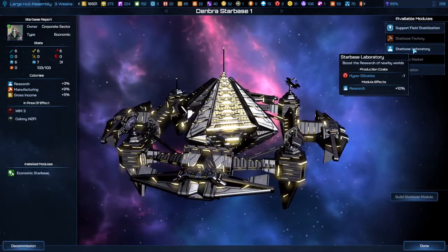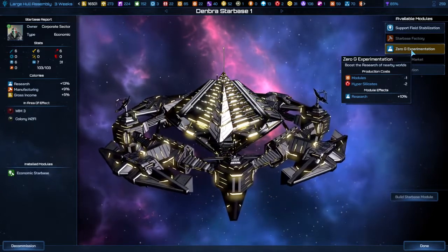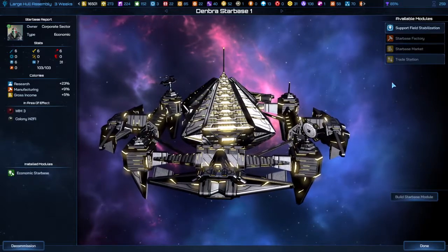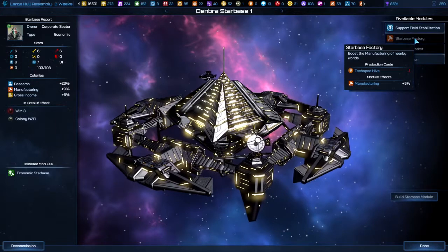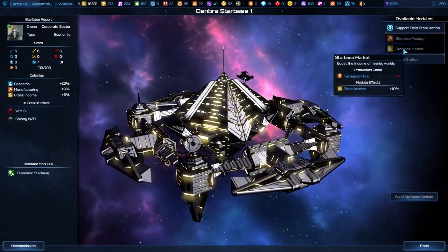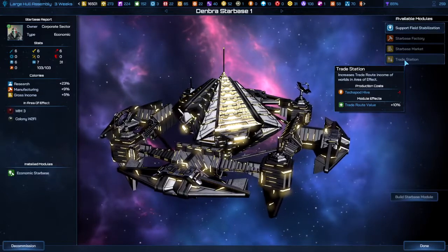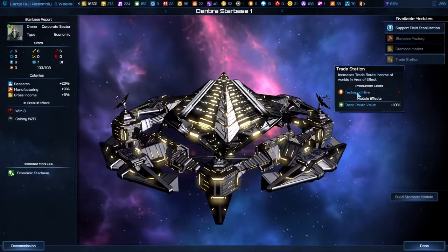You can build a research laboratory, which gives you 10% research to every planet in the area, followed by another 10% from zero-g experimentation — that's why you need the hyper-silicate things. You keep researching and there are about four or five tiers on each category. You can also increase manufacturing if you have enough tetrapod hives, and increase the market — which is gross income — but tetrapod hives are required for that too. You can also increase the value of any trade route, so make sure you actually have trade routes for that nearby planet before you build this.